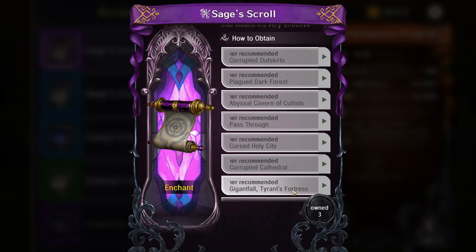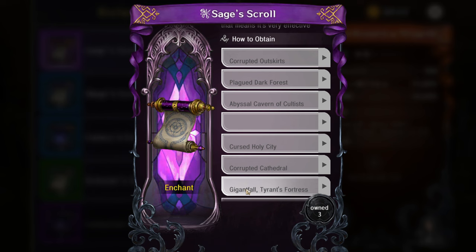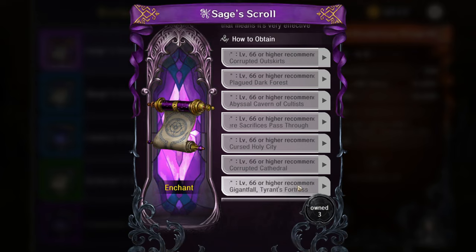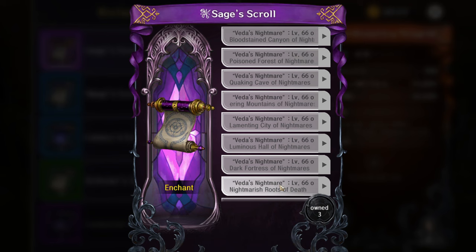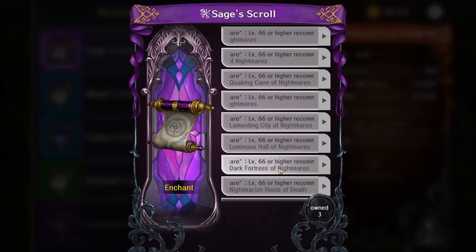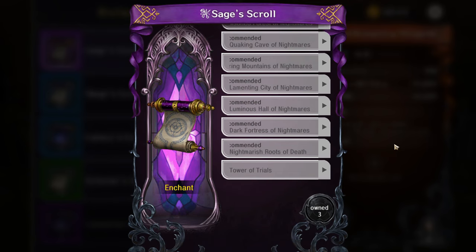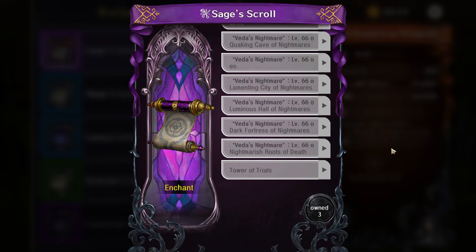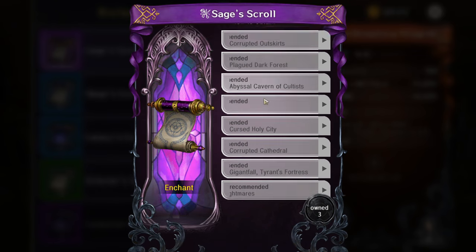When you click on the scroll it shows you the nightmare vitas they run at the bottom. If you scroll up, they also drop in regular story stages — one through seven. So you don't necessarily have to do nightmare runs. The drop rate may be a little better in nightmare, but nightmare runs are primarily for the relics, which drop more consistently than the accessories.